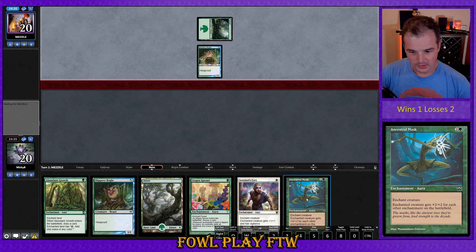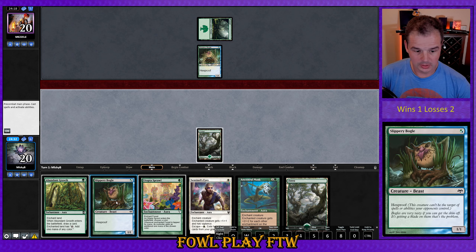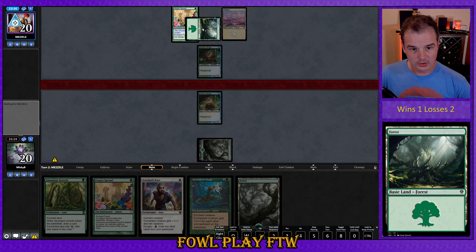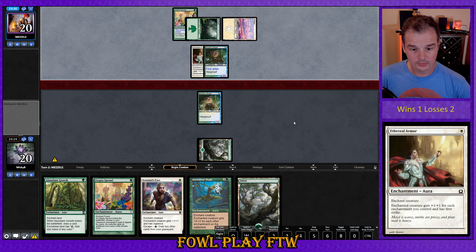We are versing the mirror match, so Ancestral Mask is going to be really, really powerful here. We hit the forest as well, so we can safely go the turn one Bogle. Our opponent plays from hand — Utopia Sprawl on the forest for green — so they're a bit more flooded with green cards than white. They play Ethereal Armor, so that's going to be an attack for three. No blocks from us.